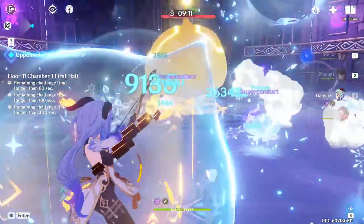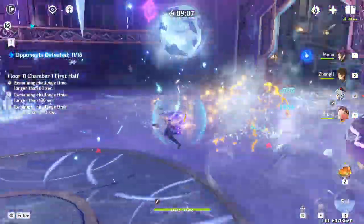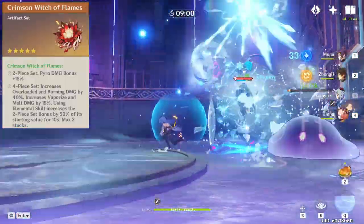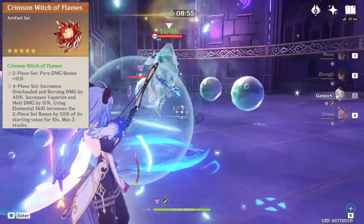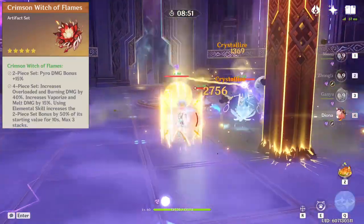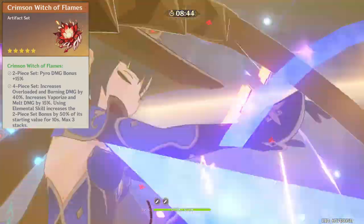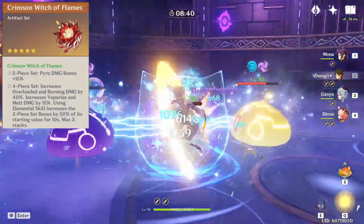As far as artifact sets go, there aren't any 5-star sets that increase your health, so you'll mainly be focusing on stats. One set I'd recommend is 4-piece Crimson Witch from the Hidden Palace of Zhou Formula domain. All of your attacks are going to be pyro, so it is wise to buff your pyro attack. The 4-piece also gives you several buffs if you use certain elemental combos, and you are normally going to want to be using those. For the elemental skill bonus, you won't be getting more than one stack since they only last 10 seconds and Hu Tao's elemental skill cooldown is 16 seconds, but it's still very worthwhile.